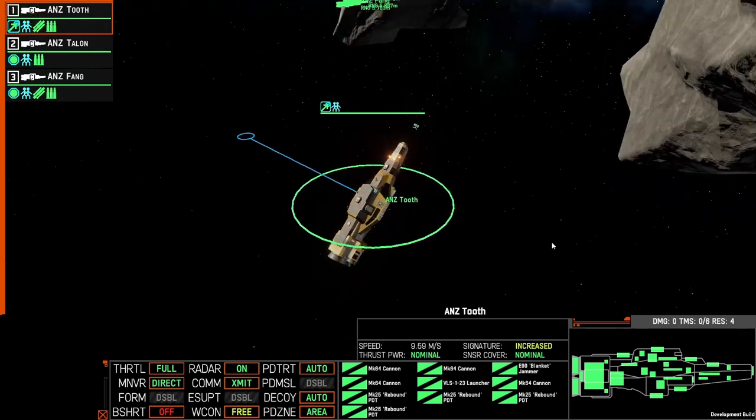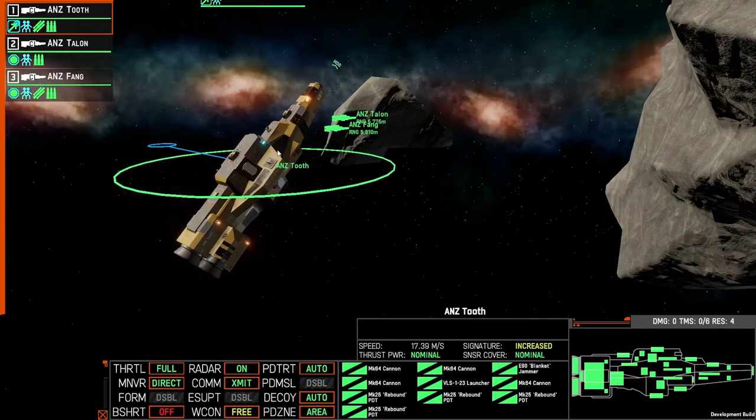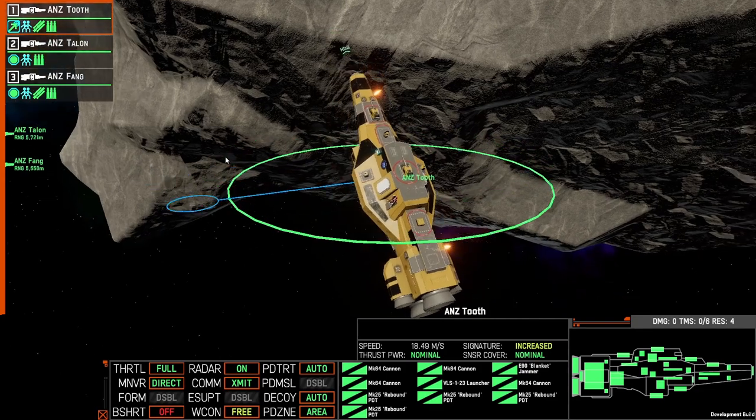If you give a movement order now, you can see that the main engines aren't being used to propel the ship. In fact, the maneuvering thrusters on the right-hand side are what's moving the ship over to the final waypoint.